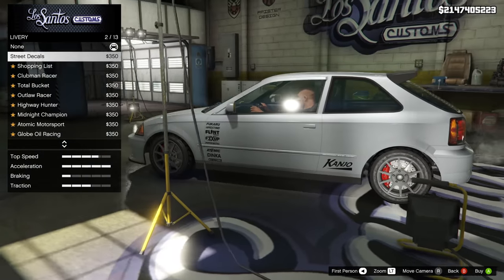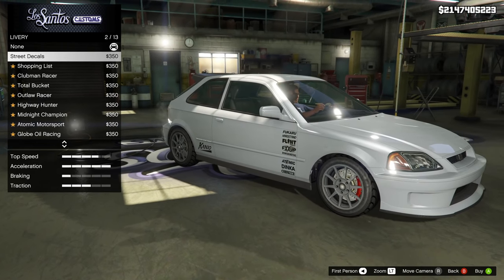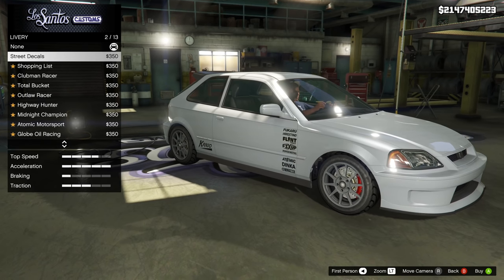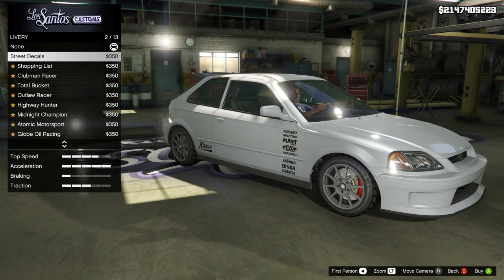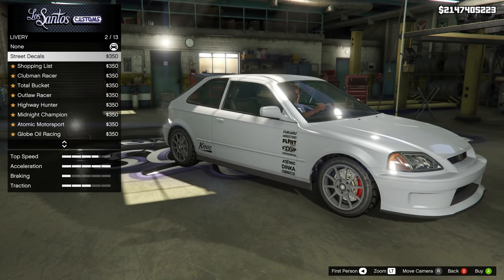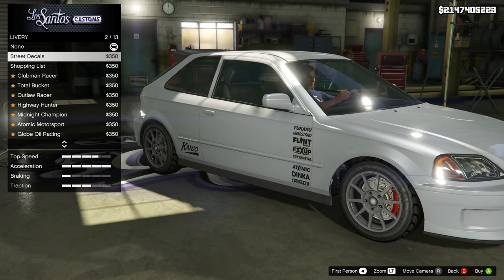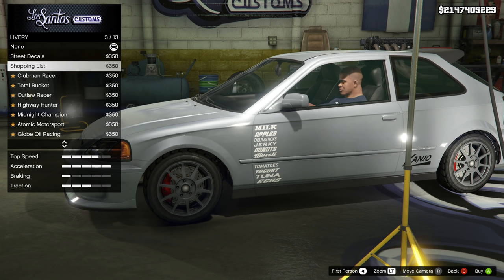Now let's get into the liveries of this vehicle. The first one is simple street decals — towards the back door sill it has 'Kanjo,' and then a bunch of sponsorships up front like Fukuru, Atomic, and Dinka. Really cool, really simple. The next one, 'Shopping List,' is sort of a parody — it just replaces all those sponsorships with things you'd get at the store, like milk, apples, donuts, tomatoes, yogurt, tuna, and eggs, and makes it white instead of black. Pretty fun livery.